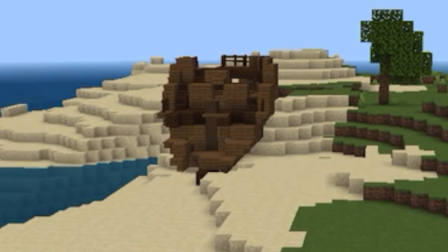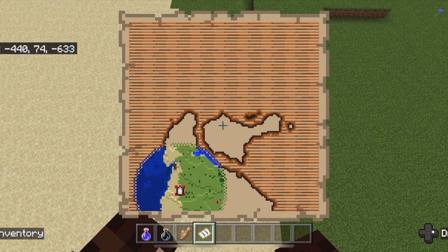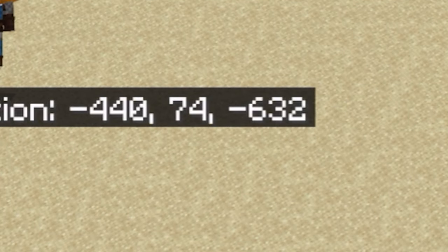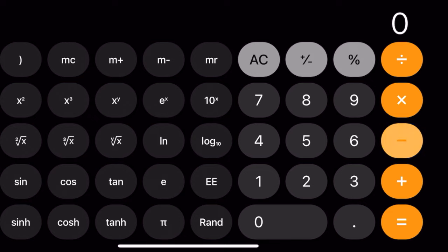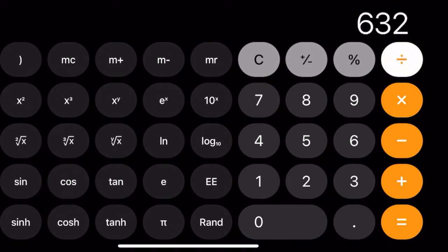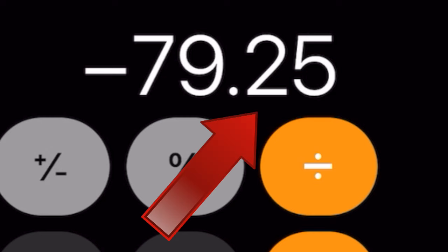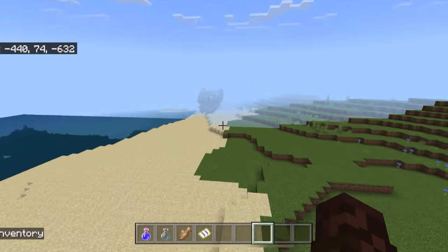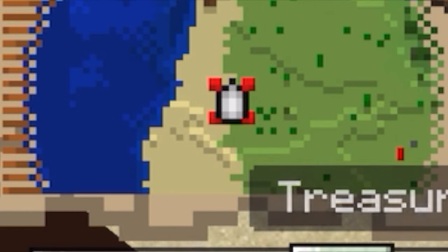There's a sunken ship right there. Then you look at your coordinates, and first of all, they need to be even numbers. You need to make them even by moving up or down either way. Now we're going to bring up the calculator. We had negative 440 — divide that by 8, and it should be divisible by 8. Yep, perfectly divisible, no decimal numbers. The other one was negative 632 — divisible by 8, and it is. Now, let's imagine we were off and on negative 634 — if you divide by 8 and get decimal numbers, that means you're wrong and you need to get more centered on that X.